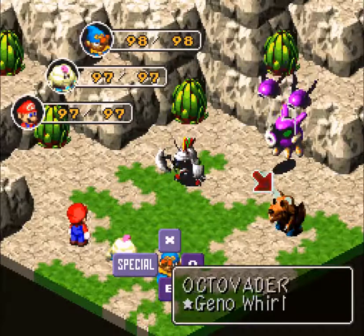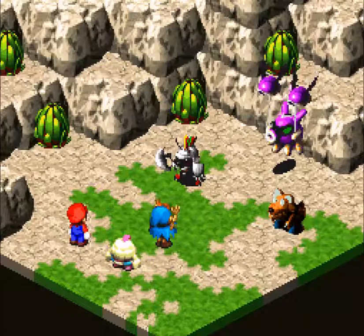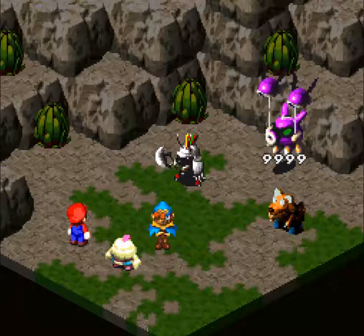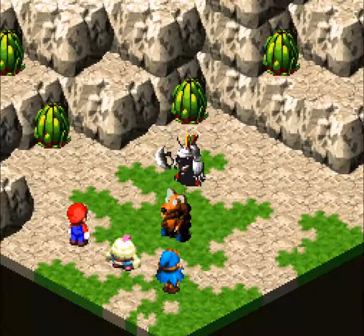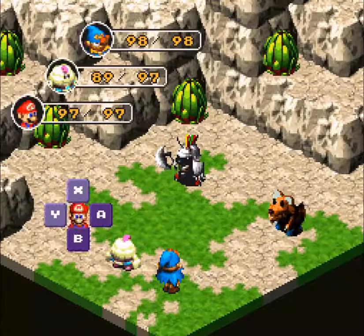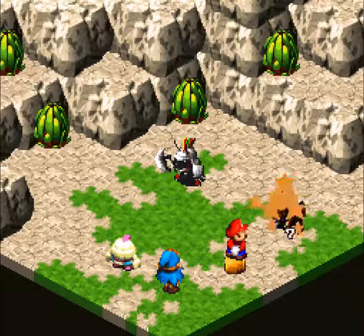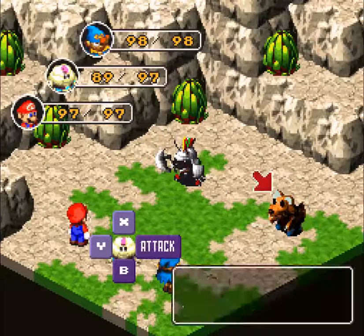And now I want to show you what you can do with Geno Whirl, which is awesome as hell. Yep — infinite damage! It only works on normal enemies, but that still is helpful. Probably should go back to Bowser soon, but, you know.